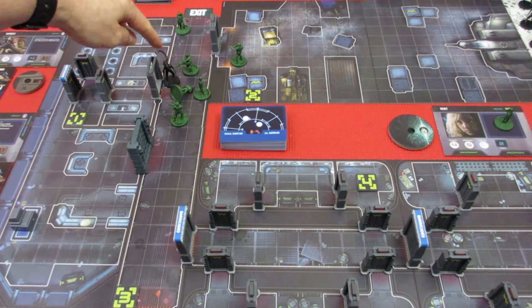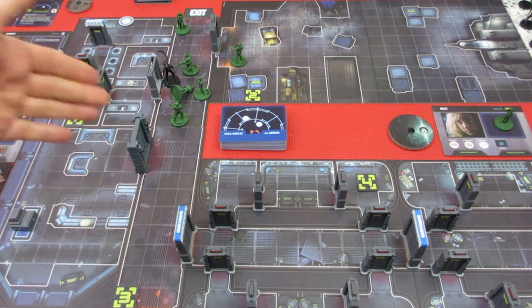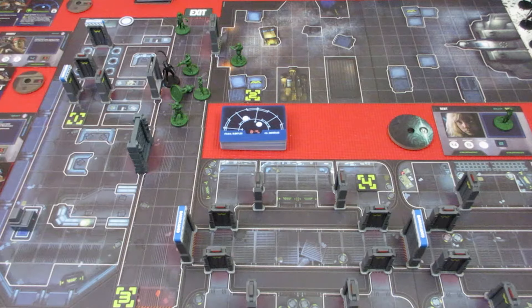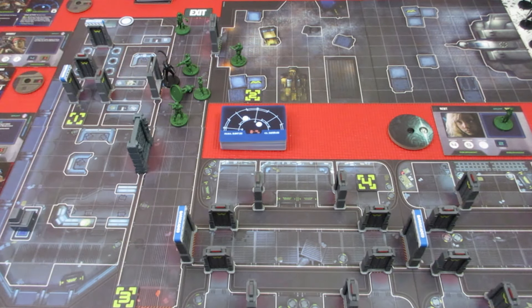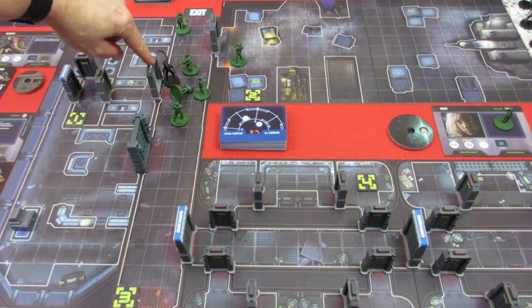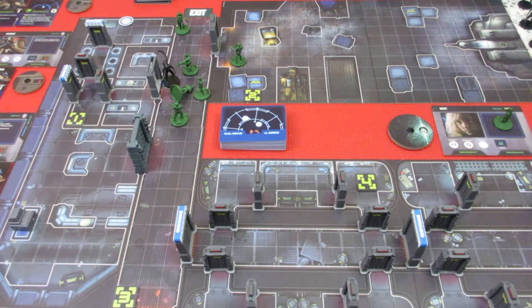We got Ripley down, we got a couple aliens in our face. I should mention that if you are not orthogonally adjacent to the doors, they automatically close — it has to do with line of sight. So if you had an alien here, you couldn't see through a closed door. This door is basically closed; this one's open because the alien is adjacent. If we kill it, the door will close.